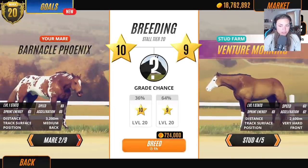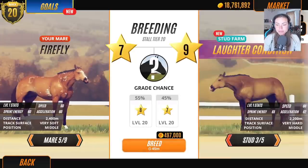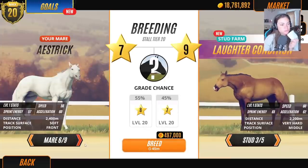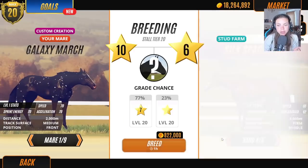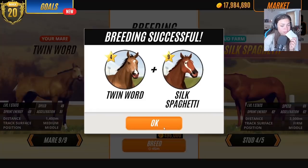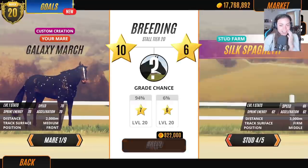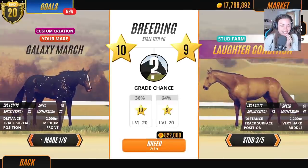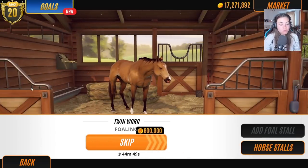Okay, let's just breed with the display stallion — we want new bloodlines. Oh, I've just bred with one I've already used. Well, let's just use our market mares because I'm hoping they'll bring in new colors. I think this is going to take ages.